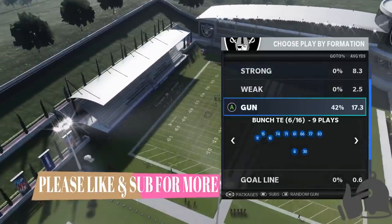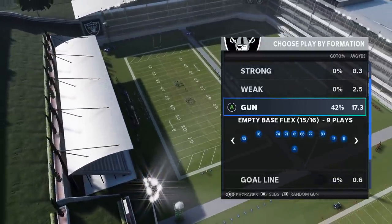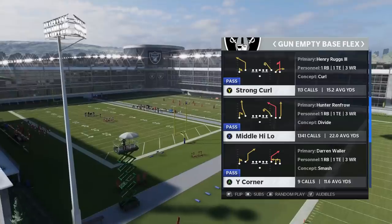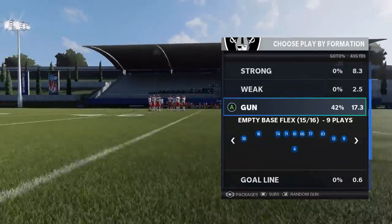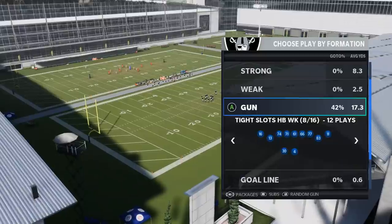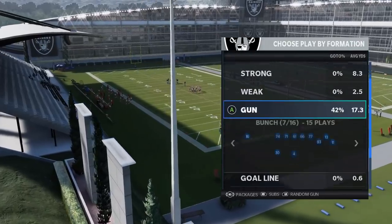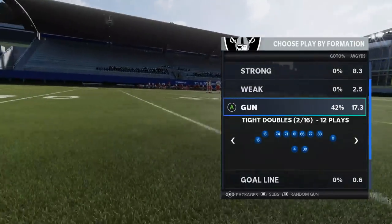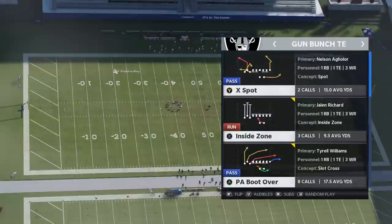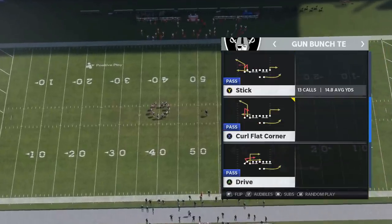The Gun Bunch TE is a little bit more traditional. I personally like to use a lot of empty backfield stuff. My favorite scheme that I probably put out this entire year — one of my go-to formations — is the Gun Empty Base Flex. I'll try to put a link in the description for that as well. I do intend at some point to make the Raiders playbook the one I'm running. The Raiders are definitely one of the best running playbooks in the game, and I definitely have a lot of great passing plays in my Raiders ebook. Today's Bunch TE is probably going to be one of the best passing formations in this playbook, and I'm going to show you guys some seriously explosive plays out of this formation.